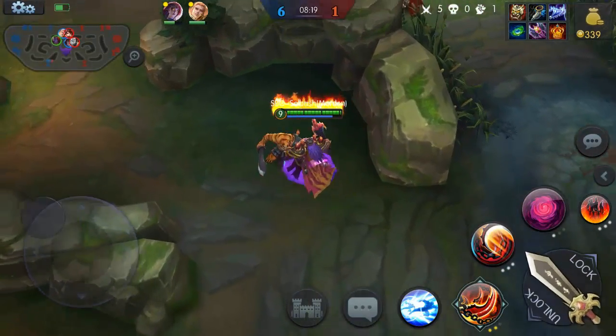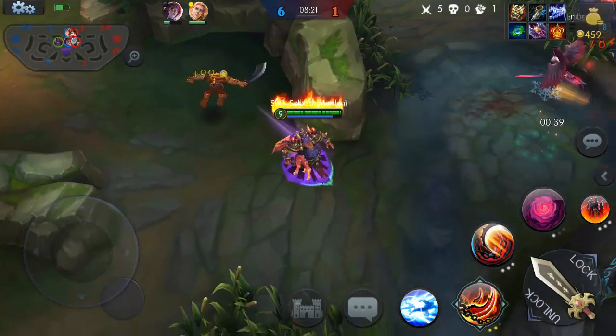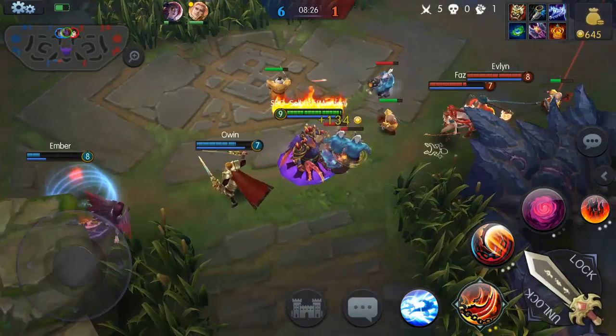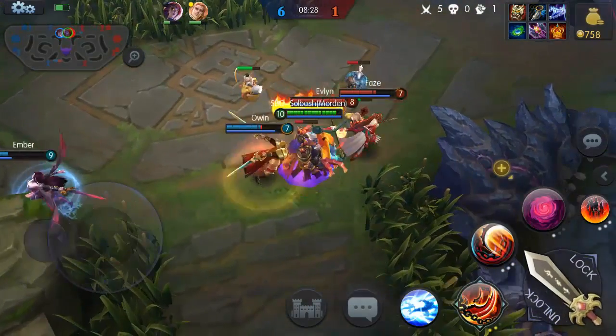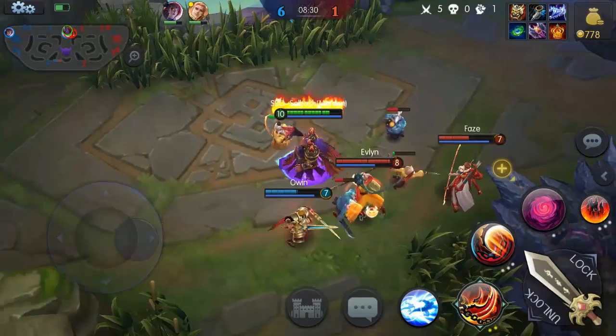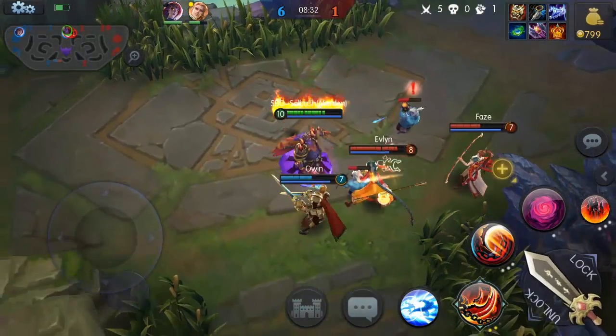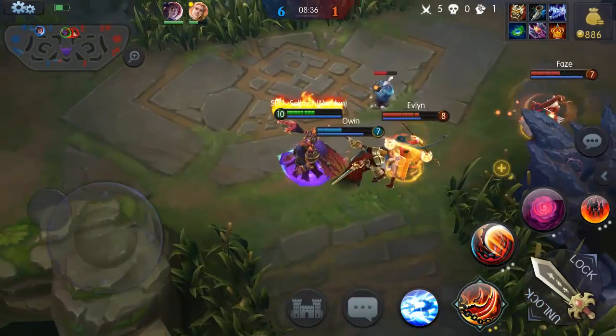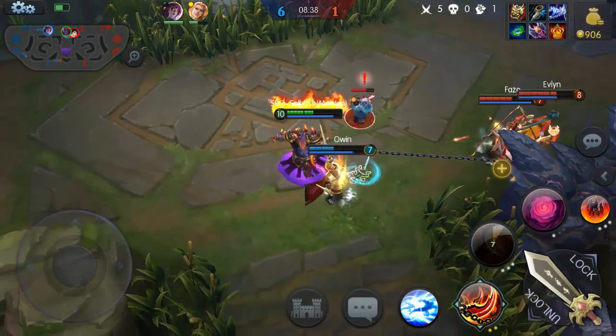We're up six to one. His attack's not very high, as you can tell. Let's go ahead and take out some more of this stuff — we got two of them in here. With Owen in here I'm not too worried about it. He can throw out the heals. I'm going to try to hook her — we missed.